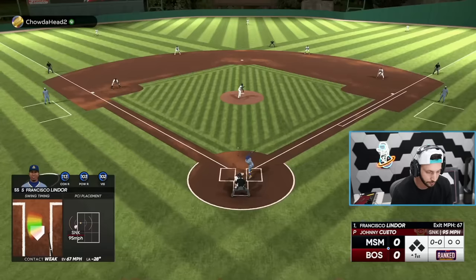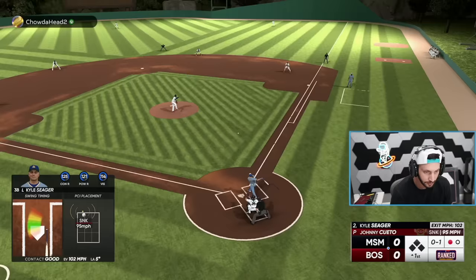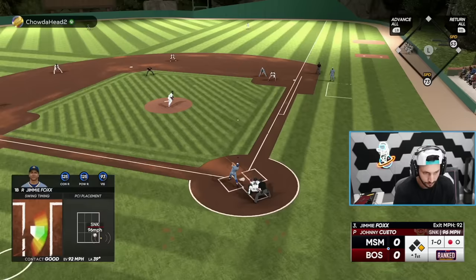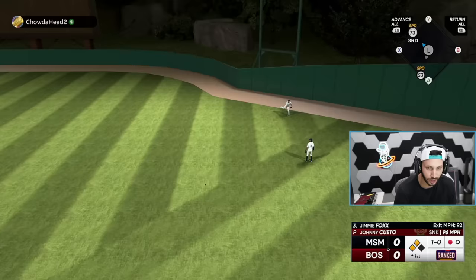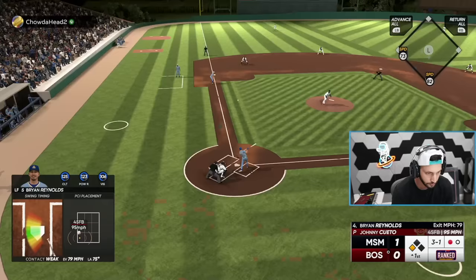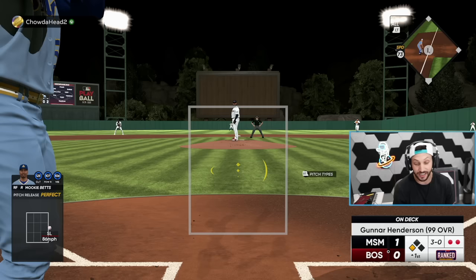Lindor - he's too damn slow. Kyle Seager, his swing is so damn good. Oh, that ball's off the wall! Just keep going, just keep going. Look at Jimmy, chugga-chugga-chugga. Stand up triple! I keep getting a guy on third base with one out and I do not drive him in. Alright, we got a 3-0 count with Gunnar on deck. I'm going to just take all the way. If he throws me a meatball, he throws me a meatball. And he walked us.